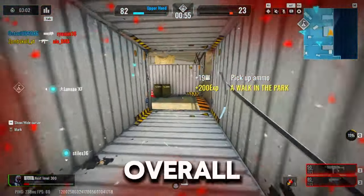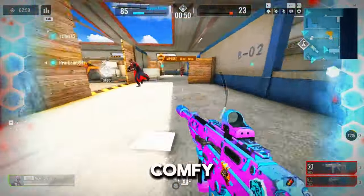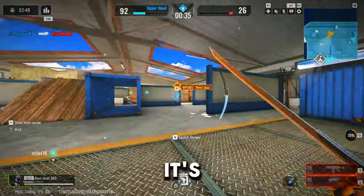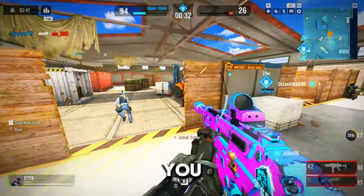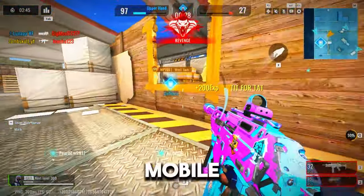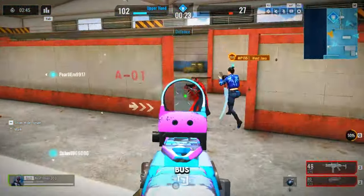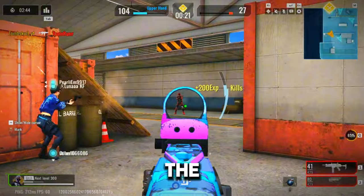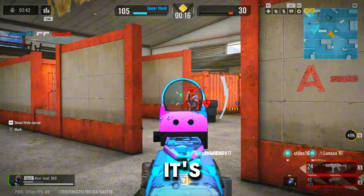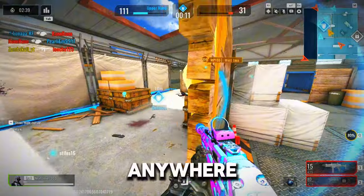Now, let's talk about the overall gameplay experience. On PC, you've got a big screen, a comfy chair, and the ability to play for hours on end. It's the ultimate gaming setup. Plus, you can customize your settings to get the perfect experience. Mobile gaming, on the other hand, is all about convenience. You can play on the bus, in bed, or even in the bathroom — just don't drop your phone in the toilet. Trust me, it's not fun fishing it out. But playing on mobile means you can game anywhere, anytime.